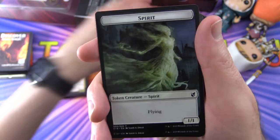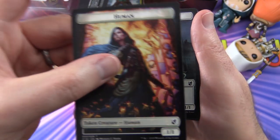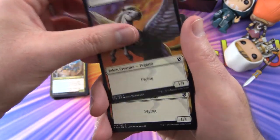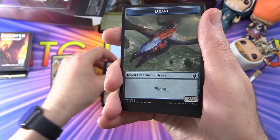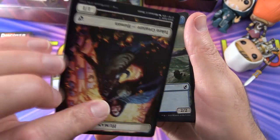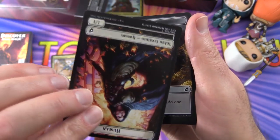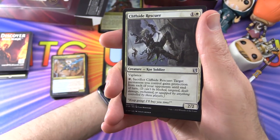Now let's take a look at some tokens — these are double-sided. We have a Spirit or a Human, a Pegasus or a Human, a Drake or a Human, another Drake, some Treasure, and another Human. So there's probably going to be a lot of human token generation here, along with plenty of Treasure tokens.